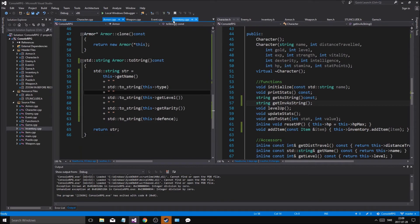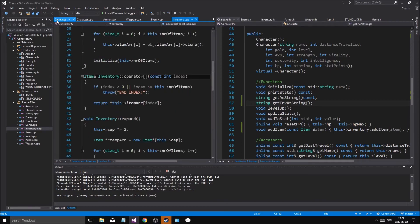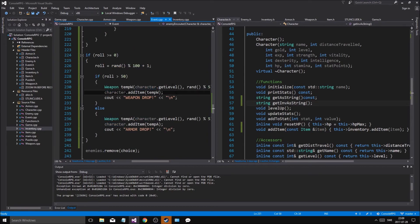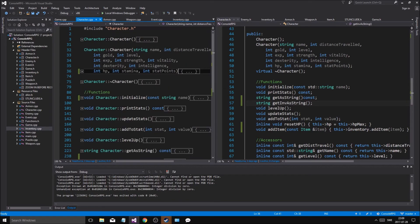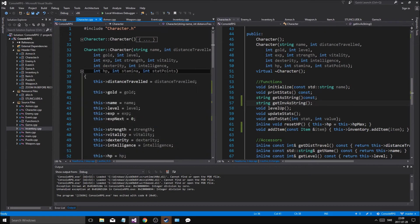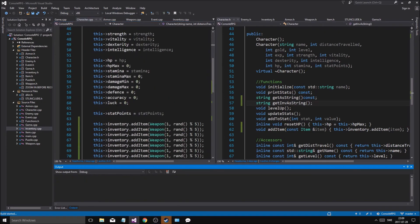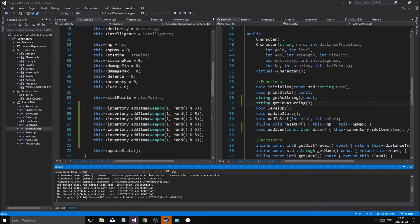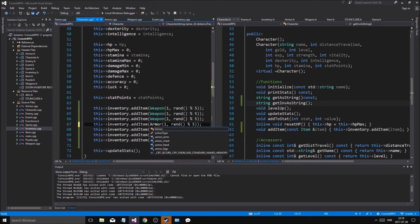Let me see, let me see - where was it? Let's go to game. Actually there was an event... where was it? That was in character - this is where I forgot. I put all the items in initialize when I was supposed to put it here, because this is where it loads the characters. So now we're gonna have a bunch of items, we can print them out and get all the values.